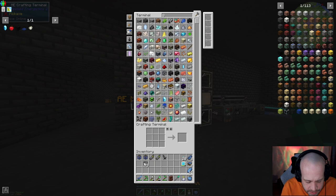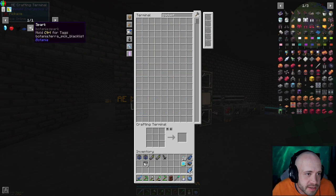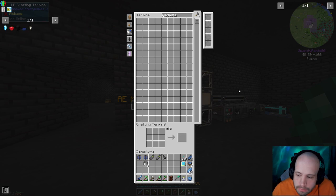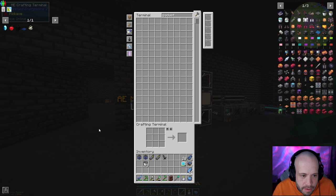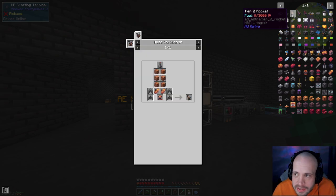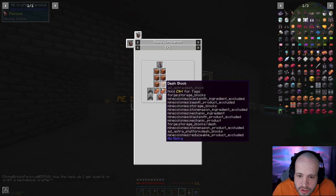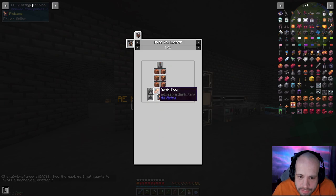I want a tier two rocket. Let's get rid of all this — nope, that, and then this, and then bye bye bye. What we want is this, which requires a whole bunch of dash stuff — the normal rocket fins and all that.